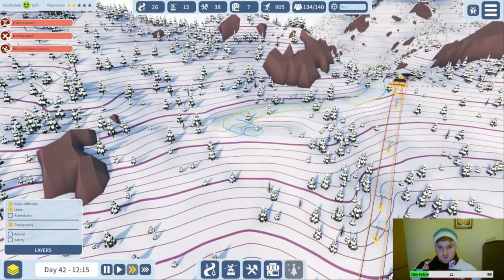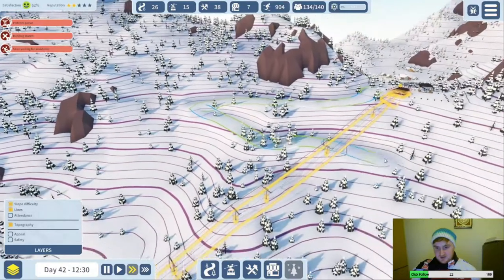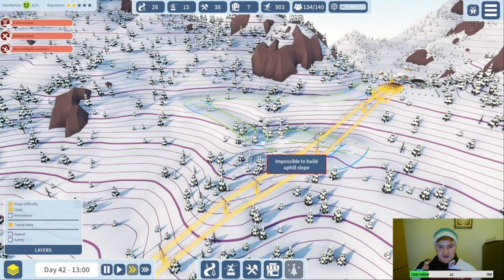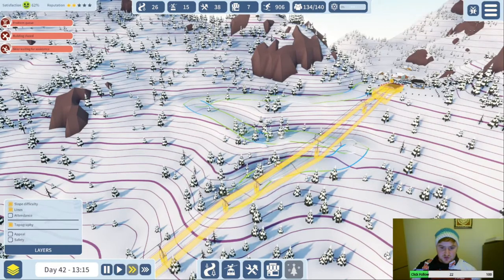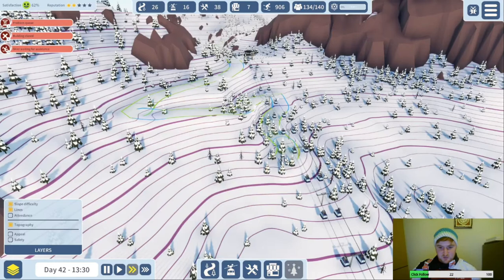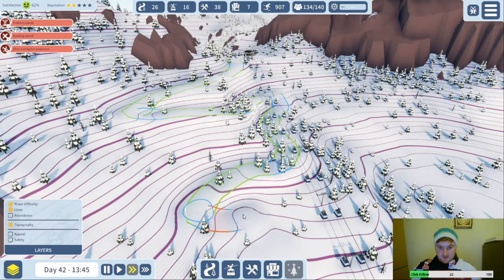Let's get the janky corner in around this way — yep, that's looking okay. Yeah, another janky corner. It's okay if they have a little bit of blue there, I don't think it's going to impact them too severely. Also be interesting to note whether crossing under the chairlift makes it more dangerous for them, because obviously it would in reality but not sure whether the game takes it into account yet.